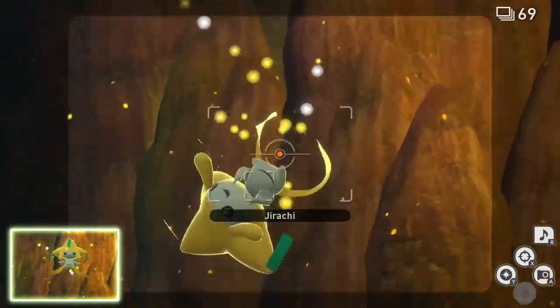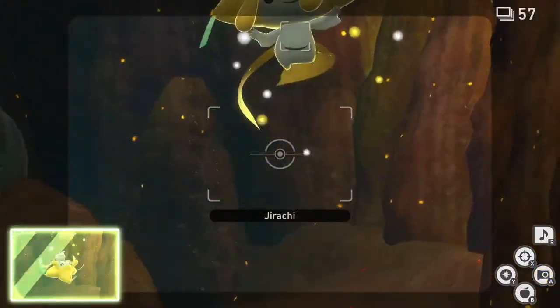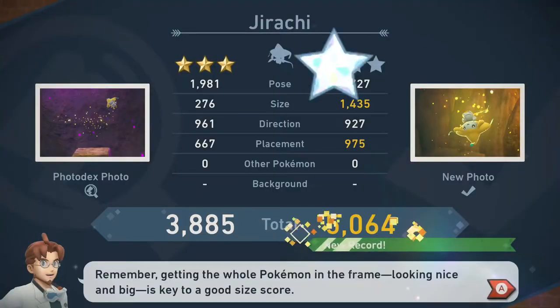After a little bit, Jirachi will flip upside down and smile. While Jirachi is upside down, hit it with an illumina orb and empty your camera for the 3rd diamond rank.